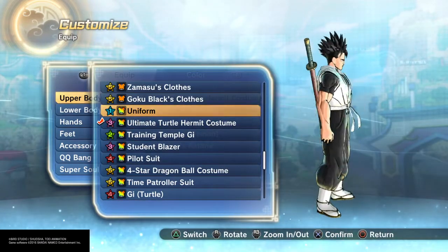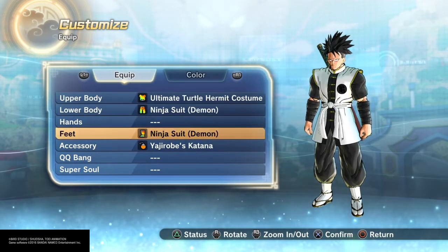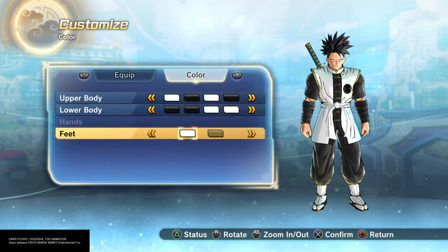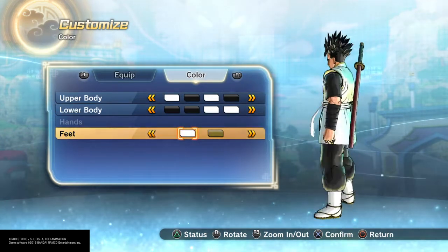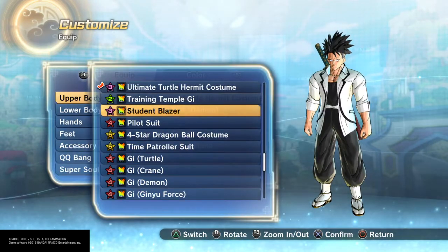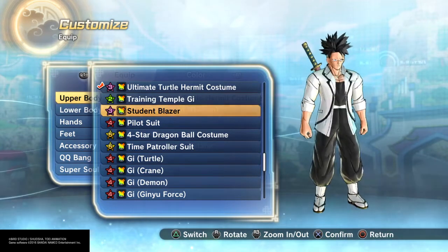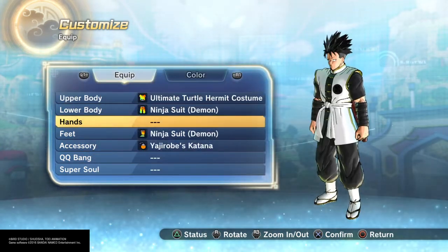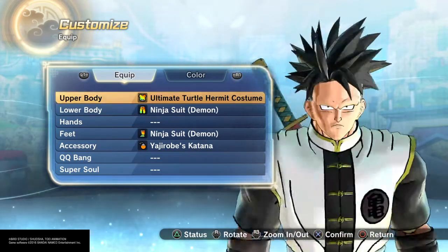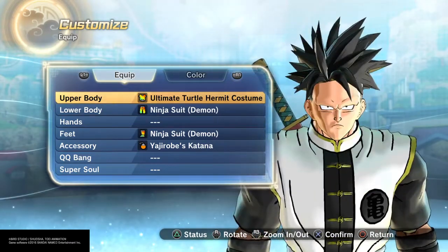The outfit was a little tricky. You can see this is what I went with — or you can go with this other option, which is also good, but I ended up going with the student blazer look. I really like it.